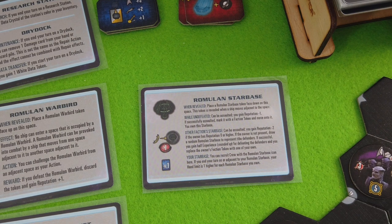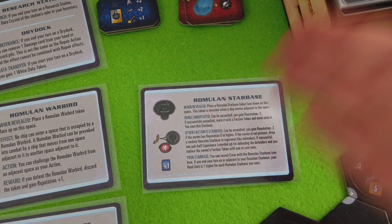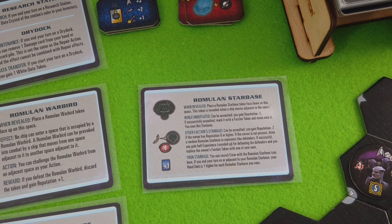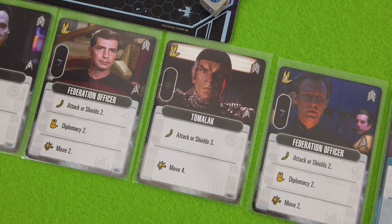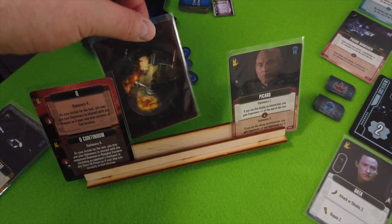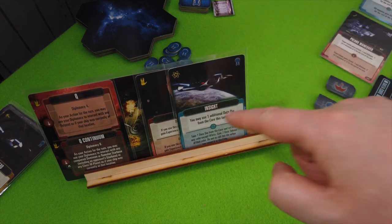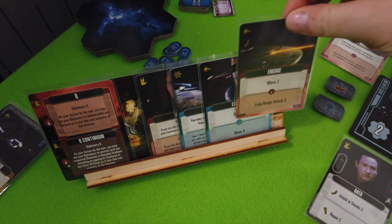The good thing about Romulan star bases is they give you a plus one bonus when you are on top of or adjacent to a Romulan star base that you control — and you get this bonus for all Romulan star bases you control. Right now it's only one but that's a nice change. We mark it accordingly. In theory we can also hire folks there — you can recruit crew with a Romulan star base icon. Tomalak is waiting for us — Move 4 is definitely not shabby. But I think that's the end of our turn. We draw up to six cards now.